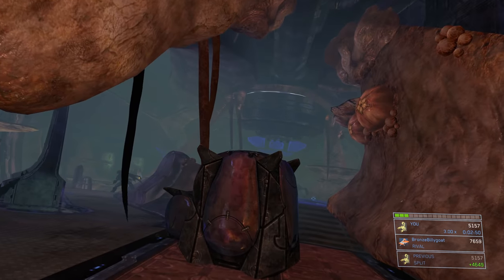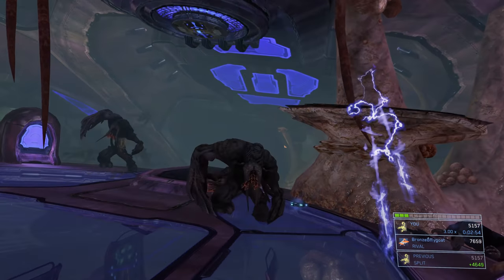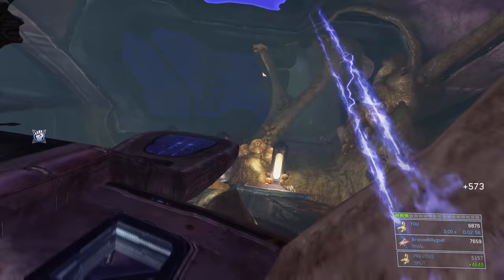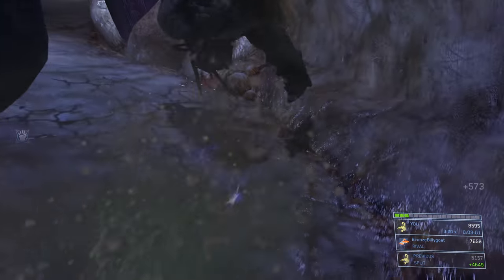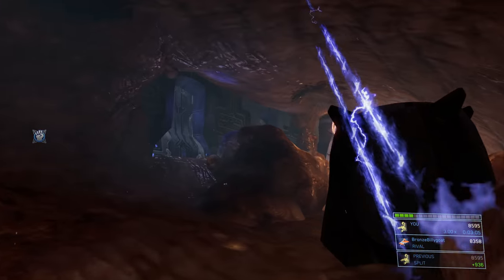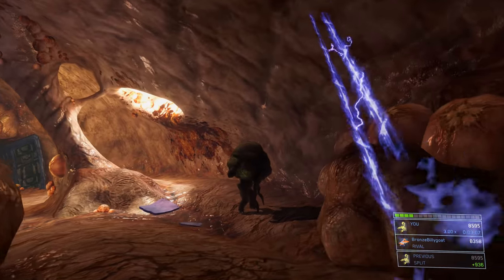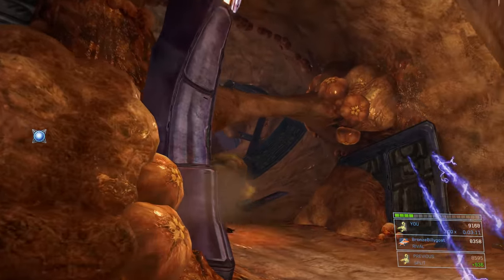With full shield and full grenades, grab a fresh sword if you want — I have a carbine but I'm not really using it. Drop down this hole and immediately run across the room before all the flood set up. There's an active camouflage here — grab it. Make sure you don't have another piece of equipment preventing you from picking it up, so hit the equipment button before running through the room.